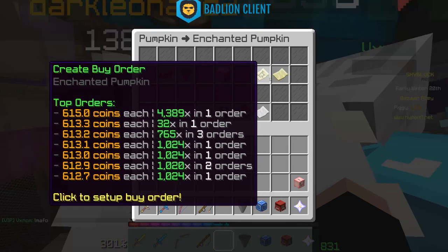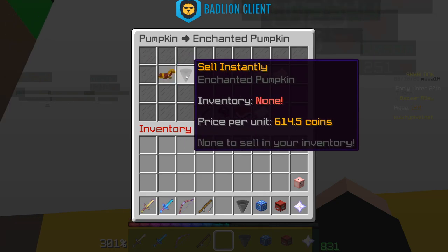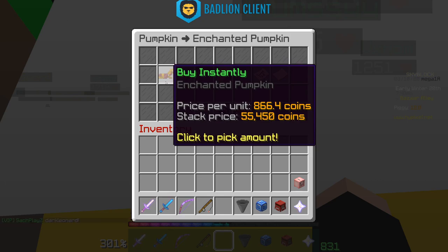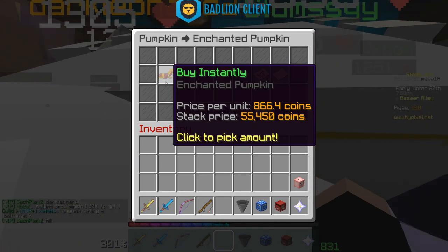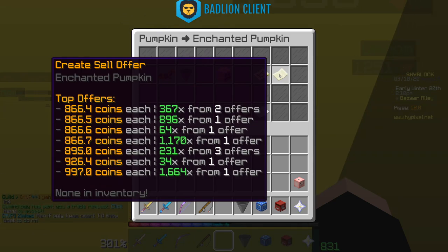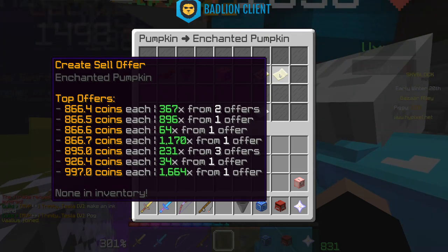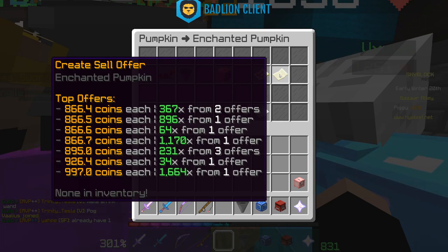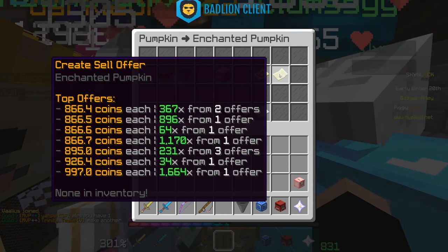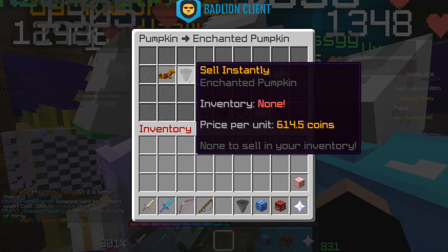Showing up first on the buy or sell list matters when you use the Buy Instantly and Sell Instantly buttons. If I buy instantly, it checks all the sell offers and starts with the cheapest ones first. For example, buying 10 stacks of enchanted pumpkins will take from the first offer first, then move to the next offer which is 0.1 coins more, going through all offers in order to fulfill the requested amount.